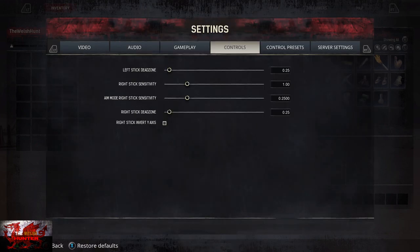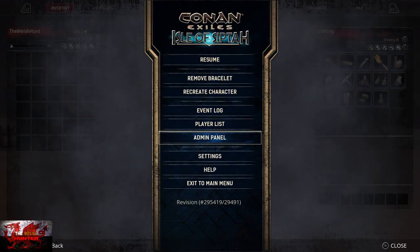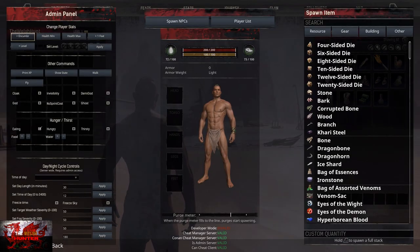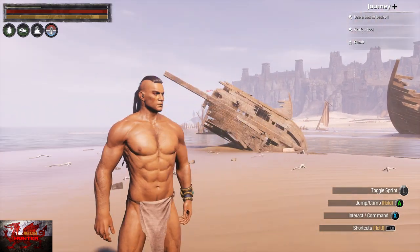Go down to settings, press right trigger, scroll all the way across to server settings, click A, and then go on to 'Make Me Admin'. Now we can just back out with the B button, and you can see the admin panel just above the settings. Click on that, and on the left-hand side you can see where it says 'God' with a checkbox. Make sure to click that so we're on God mode, then go down once to 'Eating' and make sure to disable that as well.